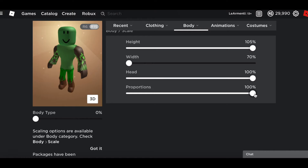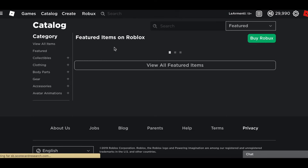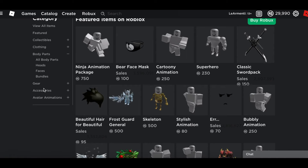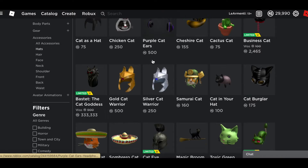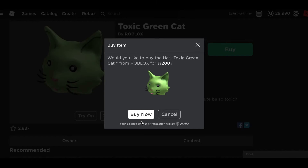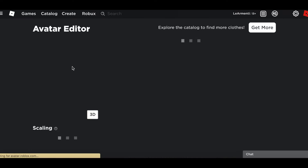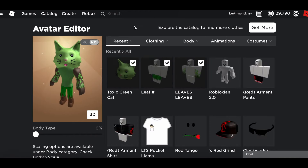Okay, surprisingly this looks better than I thought. Here's Tacked Up without any items. Now let's go to the catalog and start buying items. First thing — going to clothing, body parts, accessories, hats. Let's search 'cat' — this toxic green cat. Buy now. Let's see how our avatar looks. This is the closest thing to Tacked Up's head. It looks like a friendly version of Tacked Up, but hey, it's something.